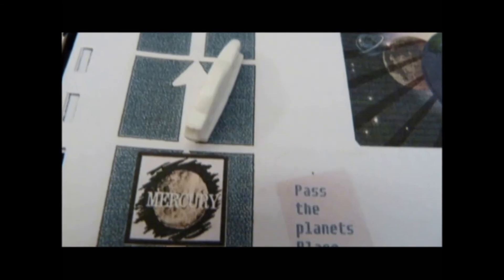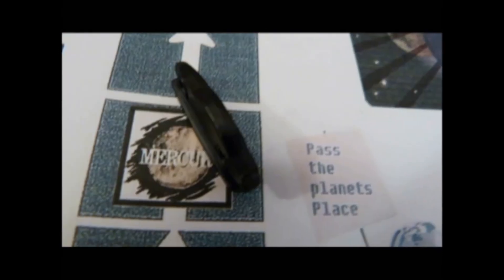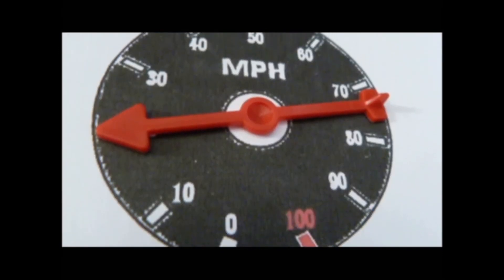To play: pass a planet, gain 10 points, then it is the next player's turn. Land on a planet, gain 20 points, then it is the next player's turn.